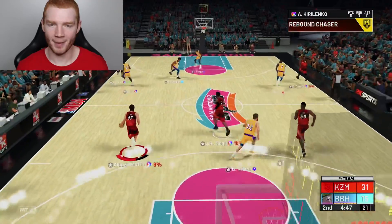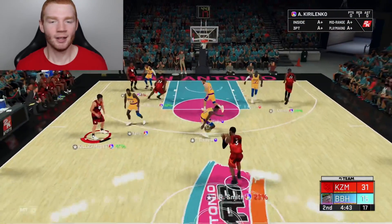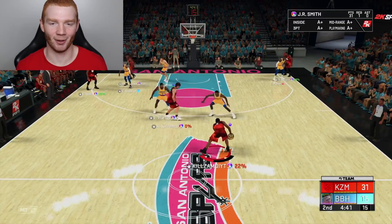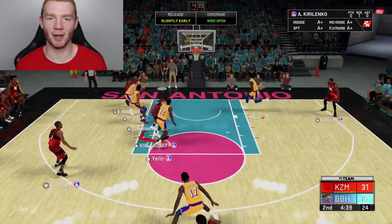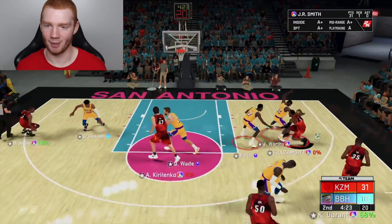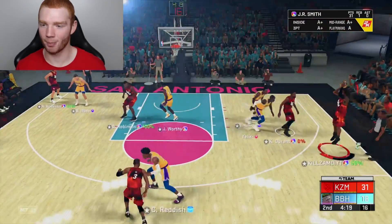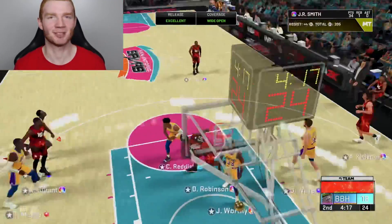My rebounds this game have just been beautiful too. JR probably could make it from the logo — I'm pulling it! JR Smith, please. Dean Wade is actually looking really good for my opponent, so maybe that's a little budget card we can pick up later. But JR Smith — he's probably staying on my God squad. I haven't really considered getting rid of my boy Ben Simmons, but this card is making me think about it.